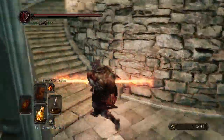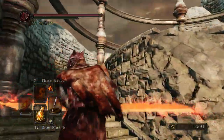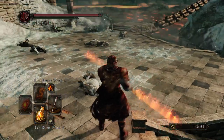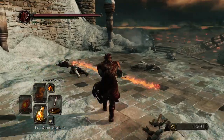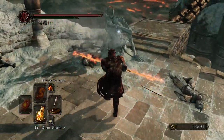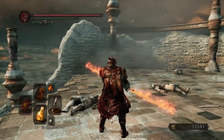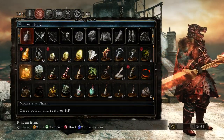Let's get to it. Let's see what we're coming up against here. It's very interesting. Okay then. That looks like a trap. Item: Smelter Wedge.